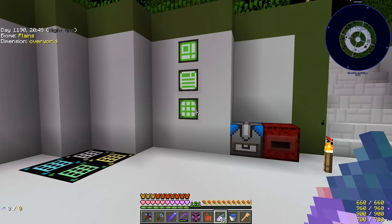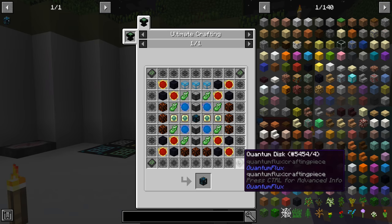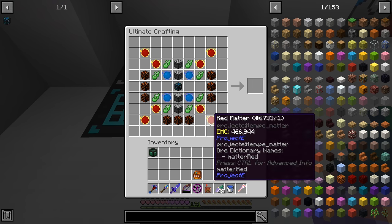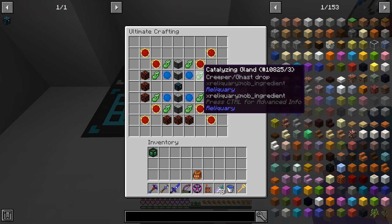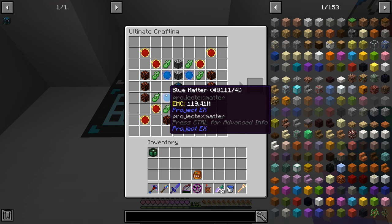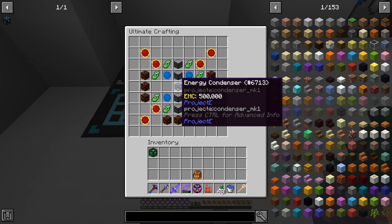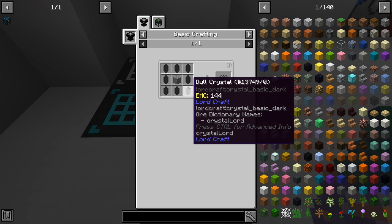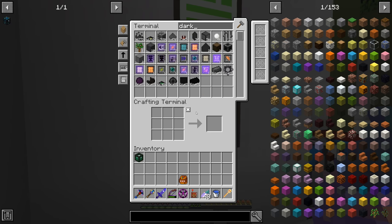Now I want to continue working on the Energy Condenser Mark 2. It requires orbit darkness, quantum discs, Draconic Evolution components, and draconium infused obsidian. I've already filled in all the stuff we can easily get — things we either had or could EMC for: catalyzing glands from the mob farm, mechanical users, draconium infused obsidian, red matter via EMC, and blue matter. There are still a few more things needed. Orb of Darkness requires a dull crystal and stone in the arcane or basic crafting table.